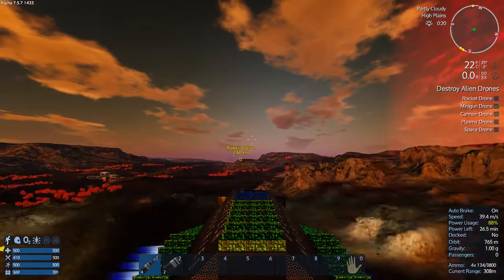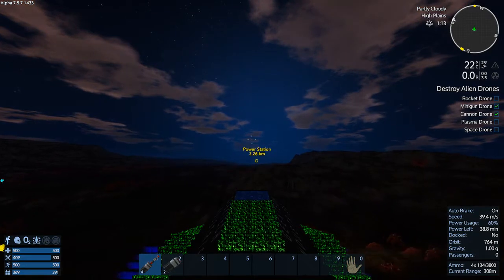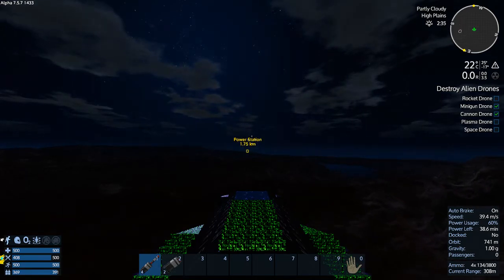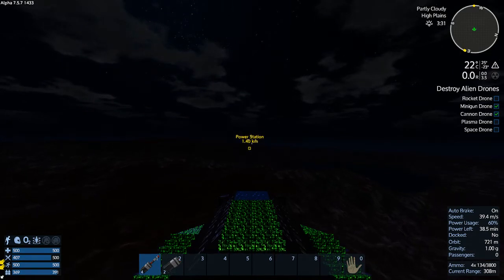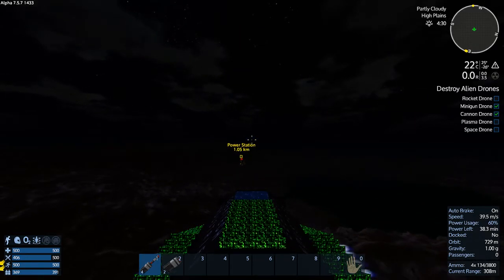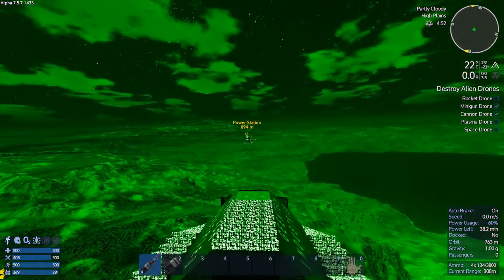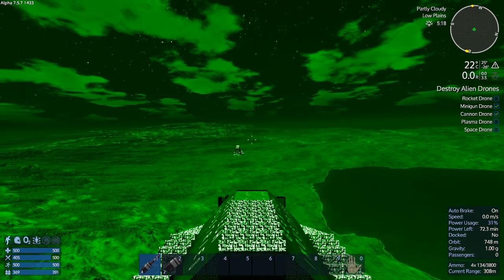We're gonna be attacking the power station at night — that's always fun. Well, maybe by the time I get over there it'll be daytime. It might be, we'll see. Okay, maybe not. Will we catch the daylight? It doesn't look like it — so we're gonna have to do this with night vision. Our lights are off now. It's probably got a 400-and-some-odd meter range.